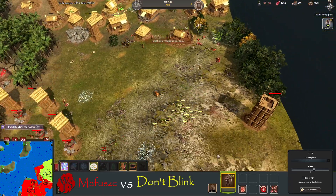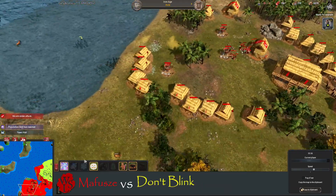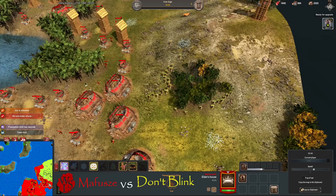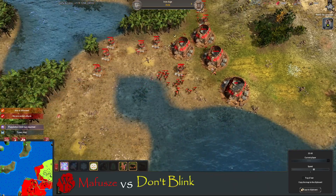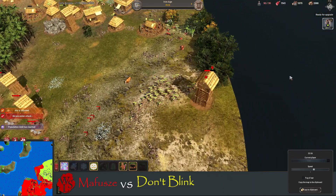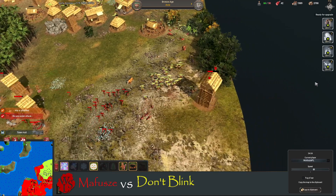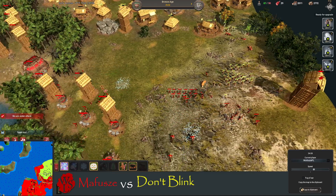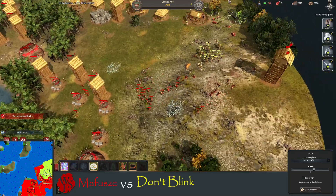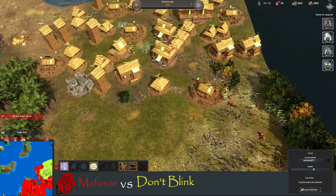Mafusha should be thinking about getting some shooting ranges and possibly getting heavy spearmen. He's got plenty of iron. Don't Blink also has plenty of iron. Mafusha wants to finish this game in stone age but I don't think it's going to happen. The archers are here — they're doing damage now, they're upgraded.